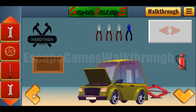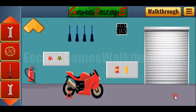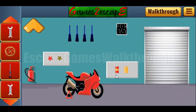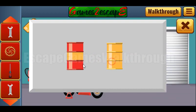Another range we have got. Here we can see bottles red and yellow. The hint is the sequence: red, yellow, red, red, yellow, and yellow. Let's enter: red, yellow, red, red, yellow, and yellow.